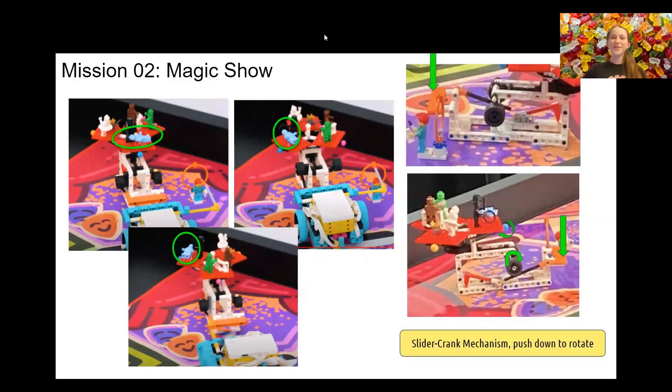The Magic Show is one of our favorite missions. For this mission, you most likely have to rotate the stage so that the people face a certain direction to score points. We believe that the stage is powered by a slider crank mechanism and the robot will have to push down on the orange bar to rotate the stage. Some figures might need multiple rotations to face the correct direction, which will be a bit challenging and takes more time. You could use a simple wedge or lift arm to push down the orange bar. Since there are looped units nearby, you could complete both missions together with a multi-mission attachment.